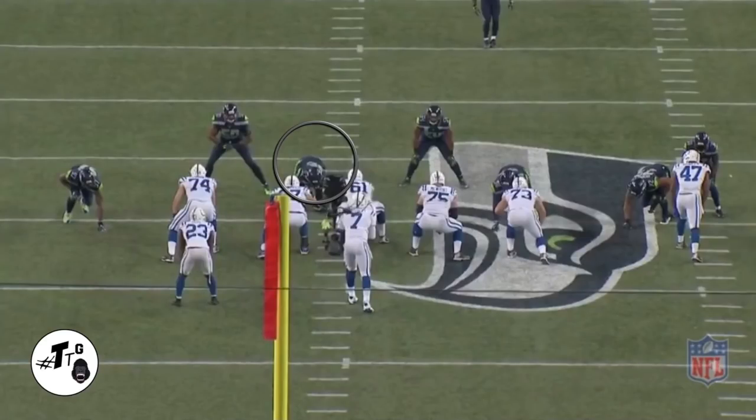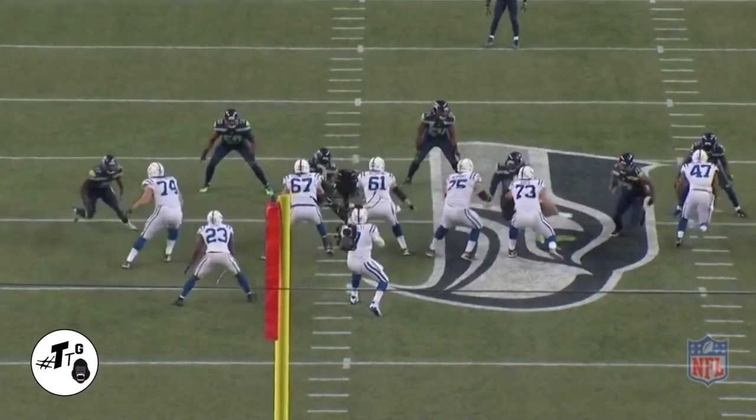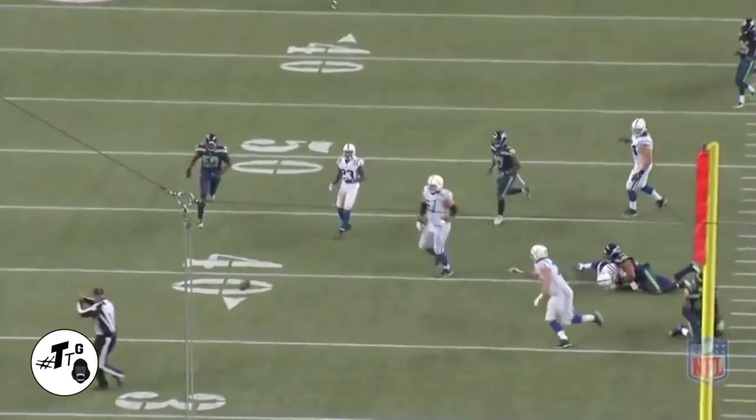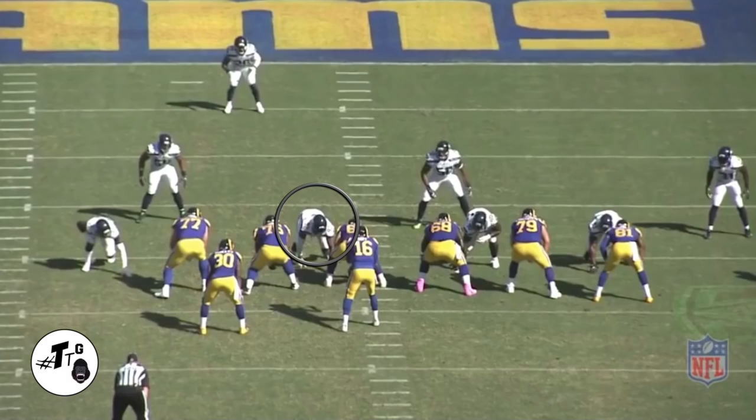To our 11 personnel, one-on-one versus Vushnovis: Nas does a hard jab step outside to set him up, then hits him with the right-hand swat and swim. He gets his hands up to get the pass breakup just in time.